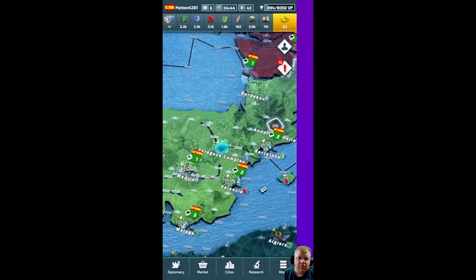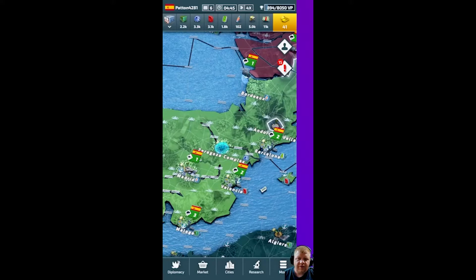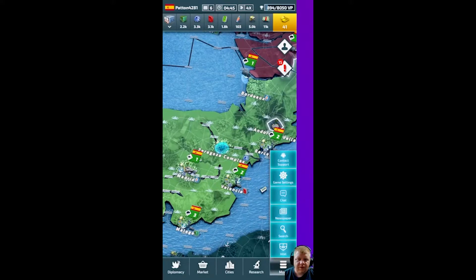You can do the same with all your different resources — just click on the components. If you click down where it says More, you have multiple options: contact support for a help ticket, game settings to change views and music, chat, the newspaper, and search. We'll get into every one of these. Just know the More button is where to find them.